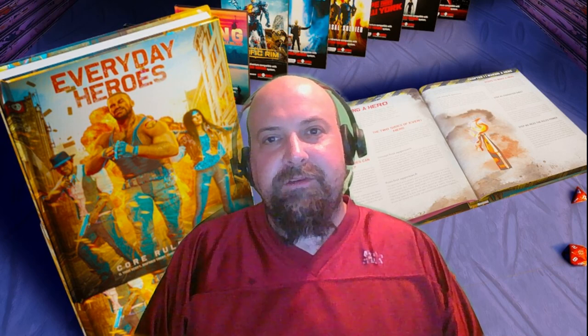Movement penalties — think of them as the equivalent of spraining an ankle during a marathon. They slow you down, and they grant your opponent chase points. Ending a chase can happen in three ways: when the timer runs out and the side with the most points wins; everyone on one side drops out of the race; or one side leads by a predetermined amount, making them the Usain Bolt of chases.